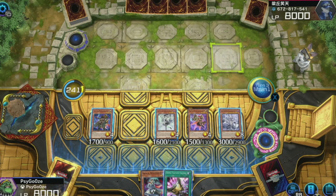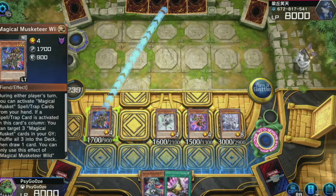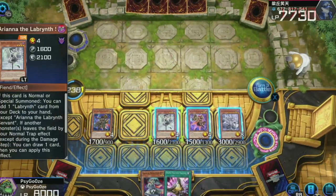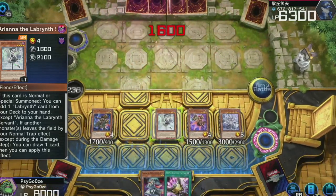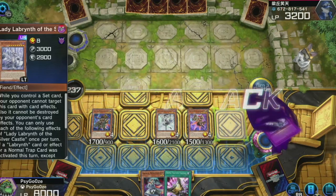I gotta start putting the cards in the columns with the Magical Musketeers, man. I keep doing that — I am not used to this. I know how it works. I'm supposed to put the spells and traps in the columns with the Magical Musketeers.